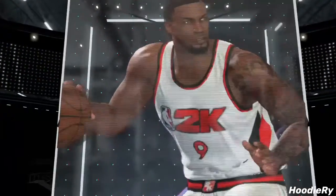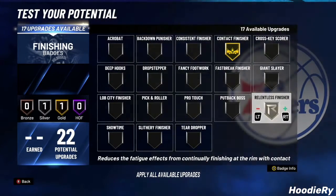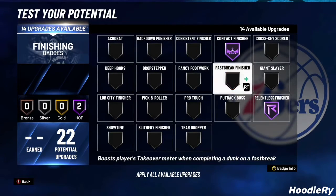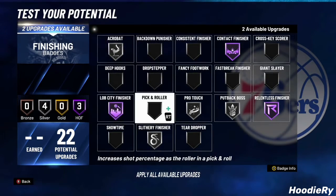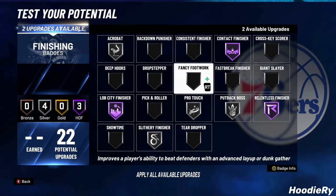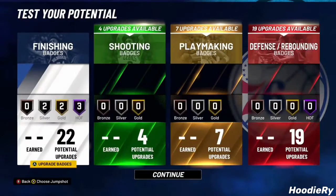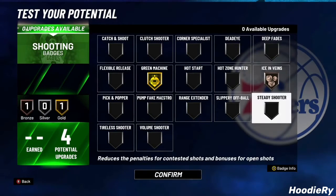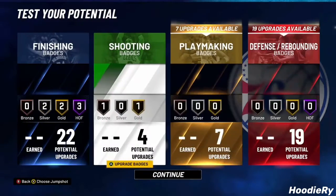And just like that you got yourself a lob threat. For badges: 99 contact, Relentless, Fast Break — no, you want to go Lob City, silver, silver, silver. With what's left, go Giant Slayer or Slithery, Pro Touch — four Green Machine, Ice in Veins. Or you could do Catch and Shoot or Range Extender, but I'm gonna go with Ice in Veins.